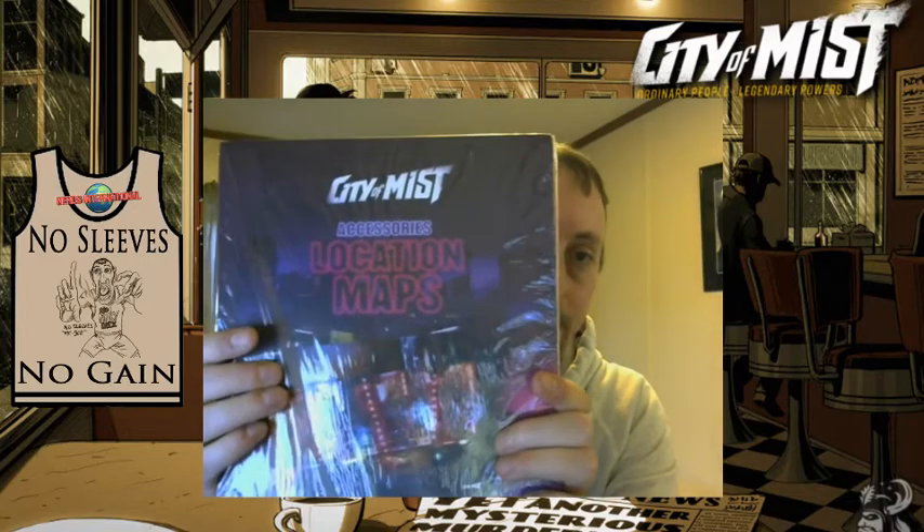Character sheets, all the theme books, tracking cards — a lot of that stuff is available as separate downloads on the site. You can also get accessories like a stack of cards or the theme books, which are quite helpful. This isn't a maps-and-minis type of game — it's more theater of the mind. That said, speaking of maps, they've got something called location maps that I ordered at the same time, still in their wrapping.